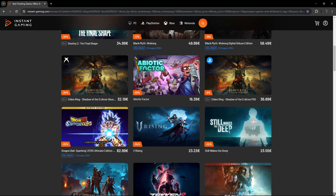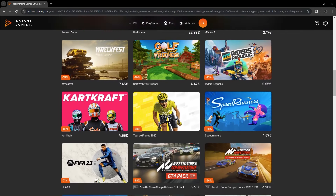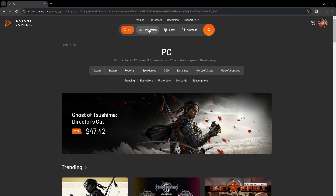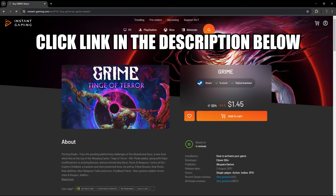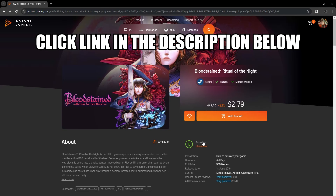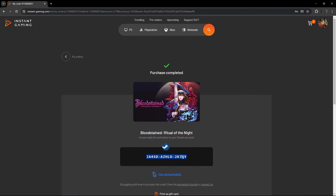Do you know that Instant Gaming is a great place to buy games? It is well known for providing exclusive discounts that cannot be found anywhere else, and it is also very easy to use. You can browse and buy games for a variety of platforms, including PC, PS5, Xbox, and even Nintendo Switch. All you gotta do is just enter the link in the description below, create your own ID, and start searching for your favorite games. When you purchase them, you will receive an activation code for your preferred platform. And by clicking on my link, you're not only saving your money, but also helping support this channel. Alright then, let's get back to the list.